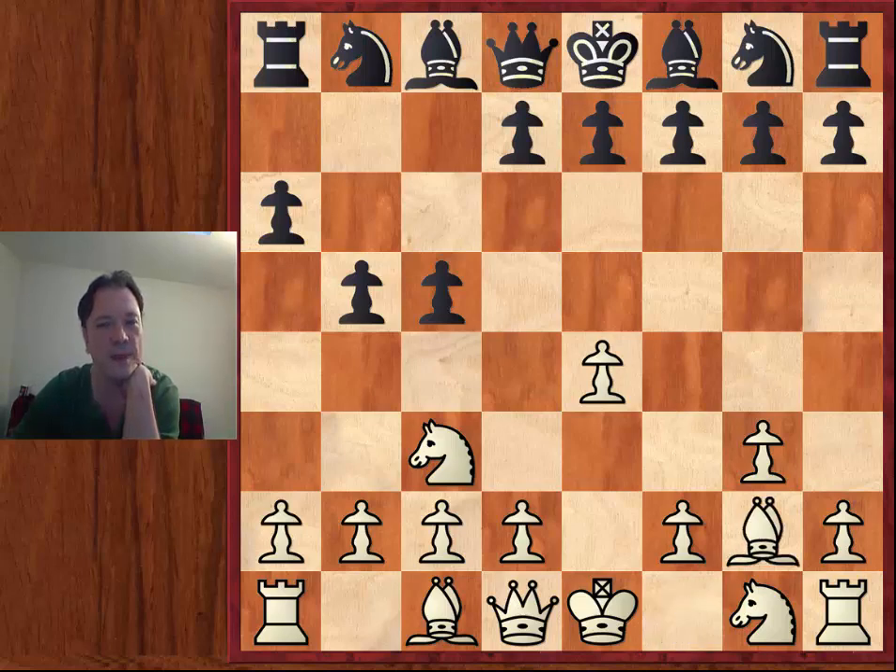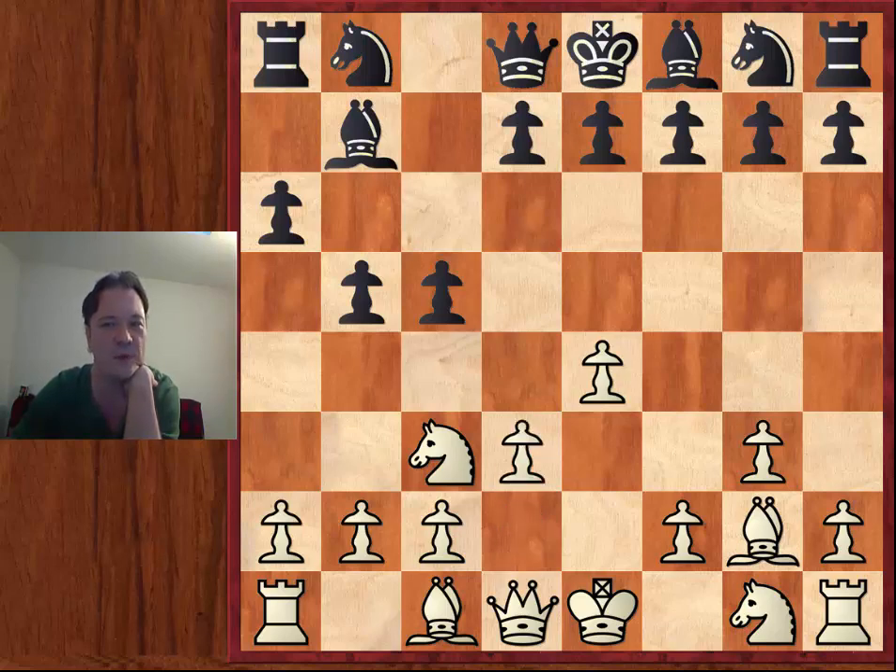Now Bishop g2, Bishop b7, and here White has some choices. He could play Knight g to e2, as aforementioned. Also f4 is an interesting move order for white. But white plays a classical Spassky-esque d3. When you think of strong players who played the closed Sicilian, there are only a few that come to mind. In the older generation, you have Smyslov and Boris Spassky. In recent years, not a lot of specialist players — really only Nigel Short comes to mind as playing the closed Sicilian at a high level. Black now plays e6.